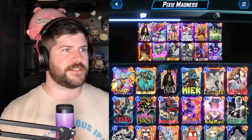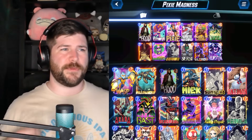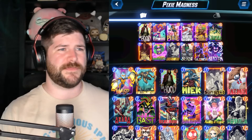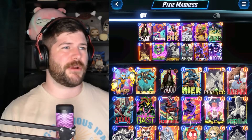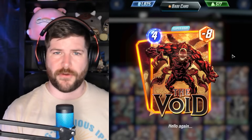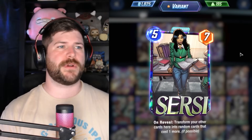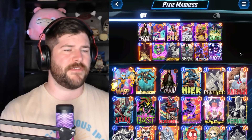We have Ultron in here as a finisher. We have some small cards like White Widow, Hood, and Titania, so that when we play Pixie we can swap to some different, higher power cards. Lots of ways to send over things like Hood and the Void created from Sentry with Viper and Annihilus on our side, or we can just Cersei it for trying to get rid of those negative points.